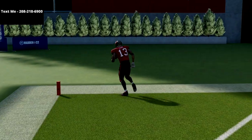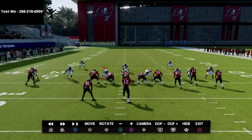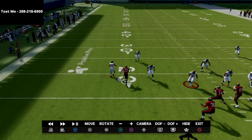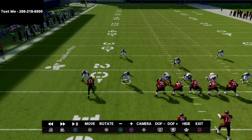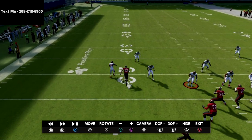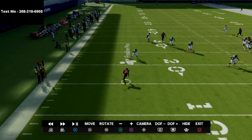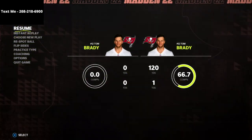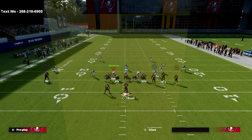That's the Cover 3 bomb we're supposed to get, and it's about 90% consistent unless they're running some kind of crazy match defense out of their Cover 3. Because Evans doesn't get bumped, we get a perfect throw. Watch the corner — when the wheel route comes into his zone, he reacts to it, and we're able to get the receiver over the top for an absolute dot and a one-play touchdown.